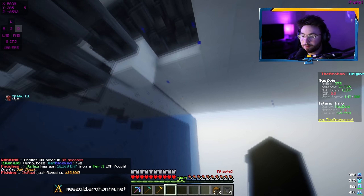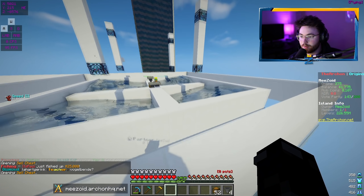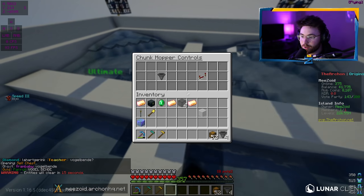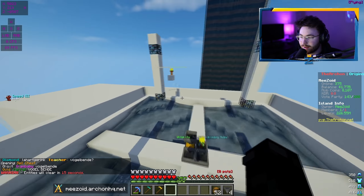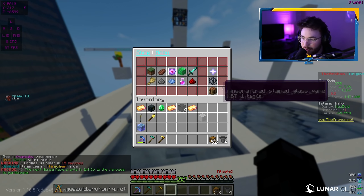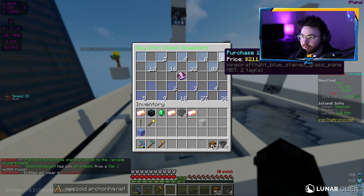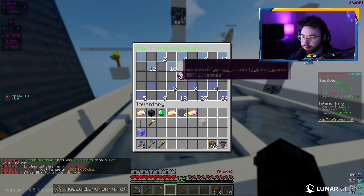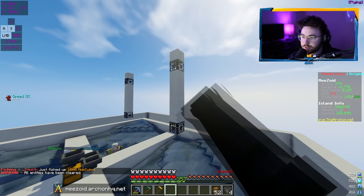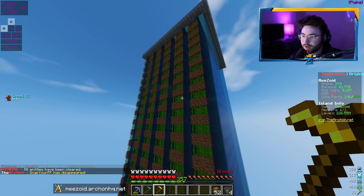I set up a little system here to catch the extra iron that falls and it goes down under to another cell chest, which honestly probably barely makes me anything, but I figured I might as well do it for maximum efficiency. As soon as we set up the other farm I'm definitely going to transfer the cell chest over since it'll be utilized better there. All these chunk hoppers are maxed out. With two billion dollars we can definitely buy a few stacks of IGs — basically a stack and 20 or so.